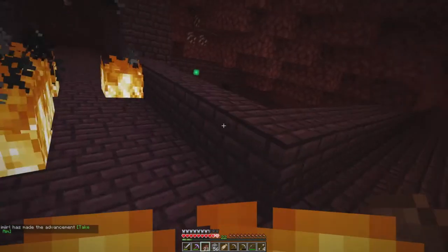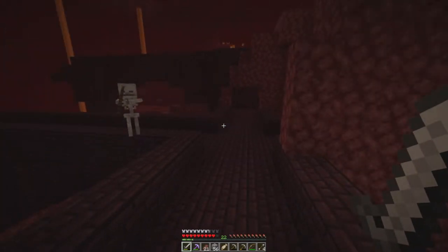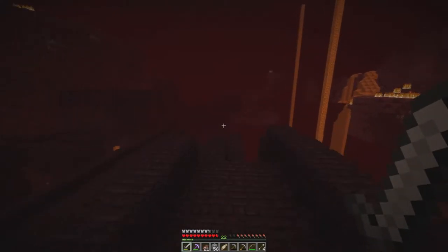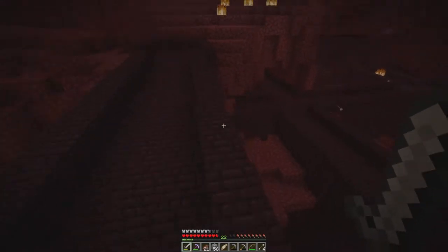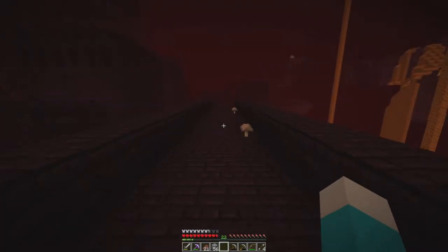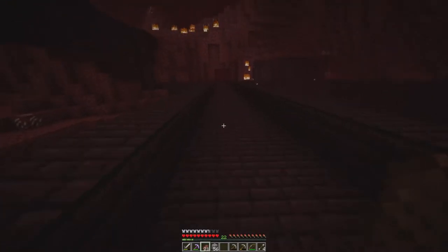We got the 'Take Aim' advancement and we've gotten a ghast tear — nothing to complain about there. This is just a normal skeleton — you are not cared for in here. Let's head up and see if there's anything interesting. No, there's nothing — so disappointing. We can fall from here and run across. It is the same nether fortress but slightly disconnected.